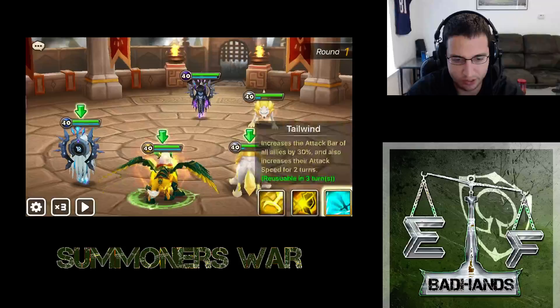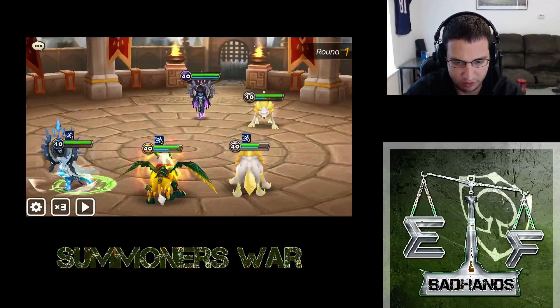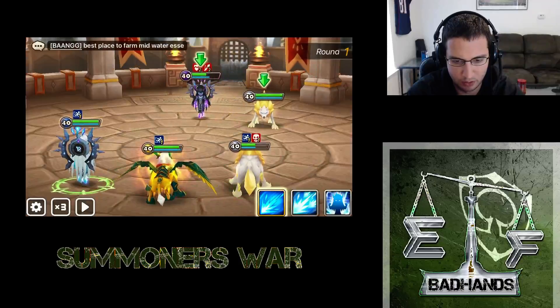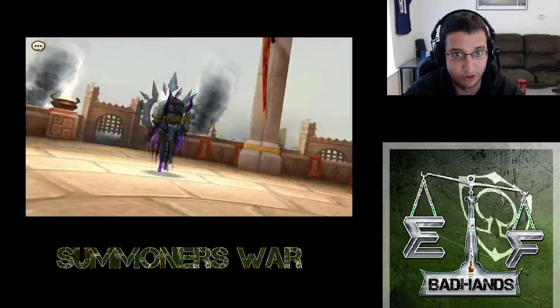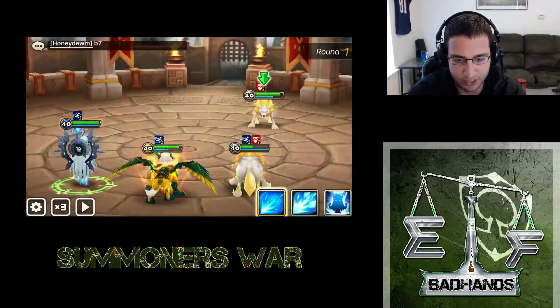We are now going to speed up and try to kill. I think we want to kill Varimos next from the stuns. We're going to try to put defense break on him — we did. Hopefully we pop him here. Varimos is down. Now we just got Bella left. We got in and out of here without losing a unit in the first battle, which is always nice.